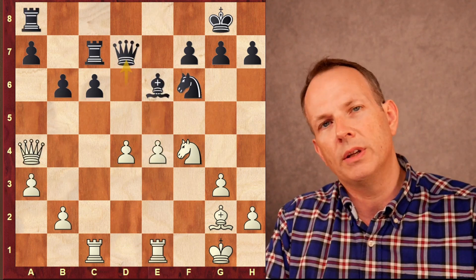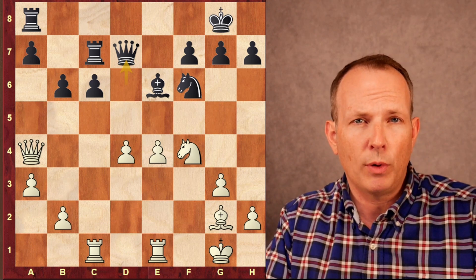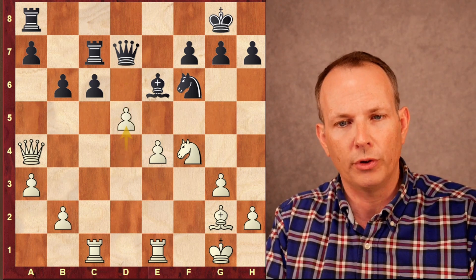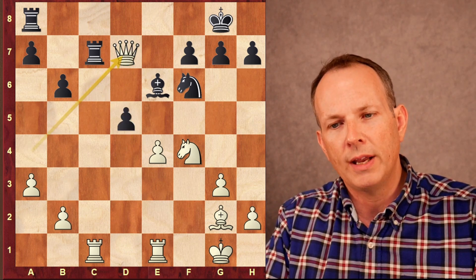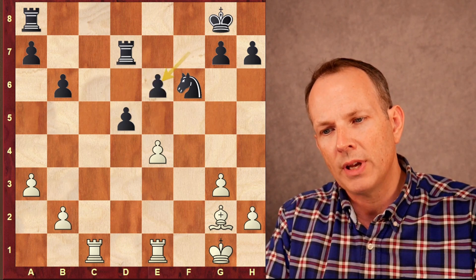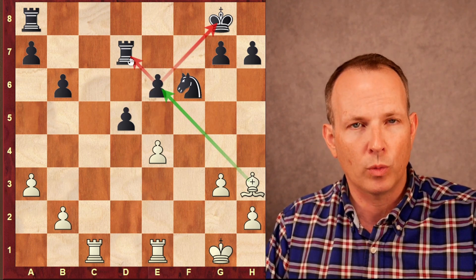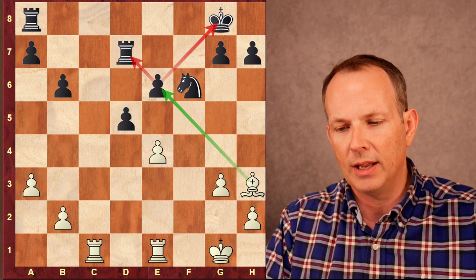So Anand plays Queen to d7. Like any position where you have full control of the center, the prospects of a tactical breakthrough are very real — and that's the case here. Carlsen goes ahead and plays d5. Pawn takes, Queen d7, Rook d7, Knight takes e6, pawn takes e6, and this key move: Carlsen plays Bishop to h3, hitting the e6 pawn, which would win the exchange by attacking the King and the Rook at the same time.